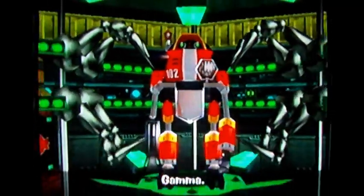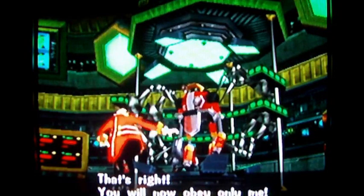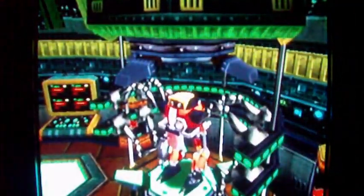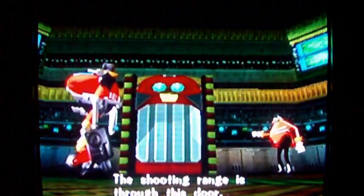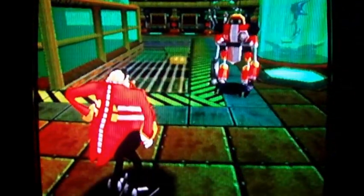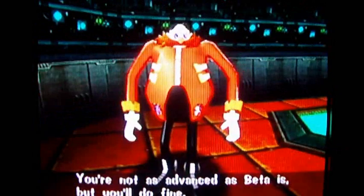Whoa, I'm all fancy and shiny and red, my head spins in circles. That machine you saw way back at the Final Egg base — that was the machine that built Gamma. I didn't want to point it out before because some people might pick up on that, so I don't like to spoil things. Hey Eggman, what's up? The shooting range is through this door — your big brother E-101 Beta is there practicing. You're not as advanced as Beta is, but you'll do fine.